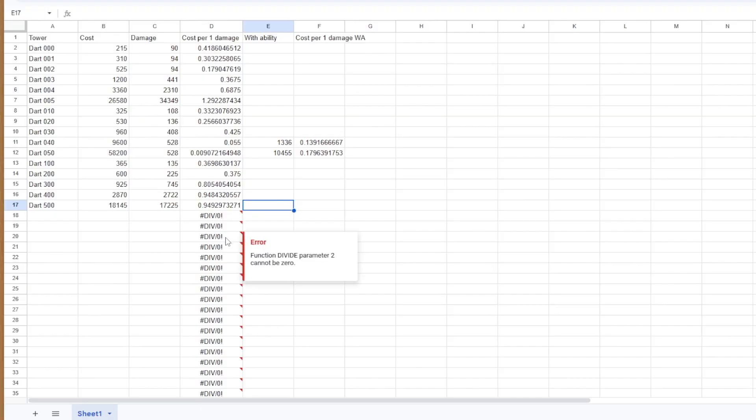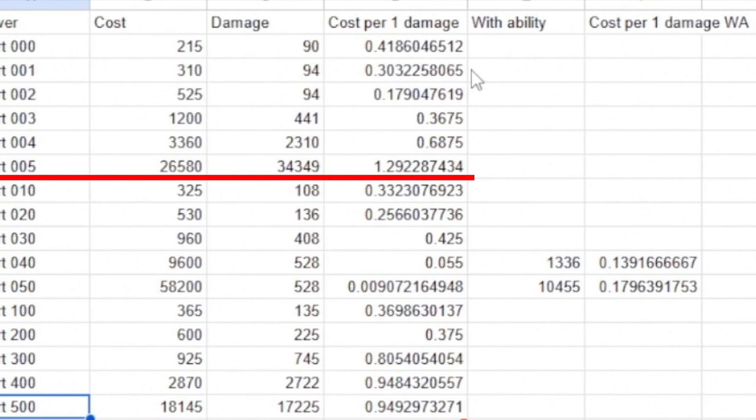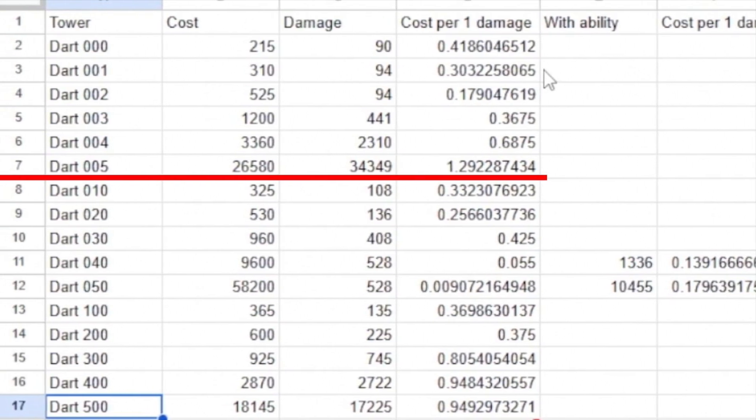So take a quick look at the math. When it comes to upgrades, the 005 upgrade for the dart monkey definitely sits at number one. However, it is followed pretty closely by the 400 and the 500 when it comes to damage per cash. I'm going to be preparing this sheet and sharing it with you guys. That's it for the dart monkey — I'll make one for every single tower. These will be really short videos. If you enjoyed it, subscribe, because I'm going to be making these for all the rest of the towers. Have a wonderful day, bye!